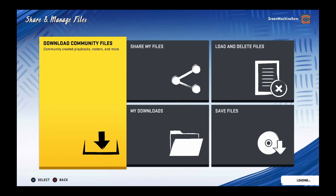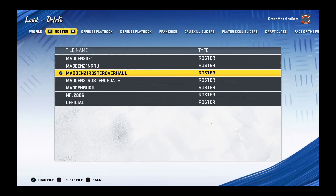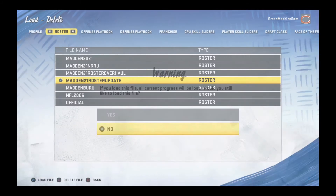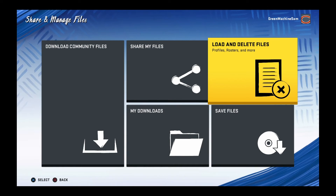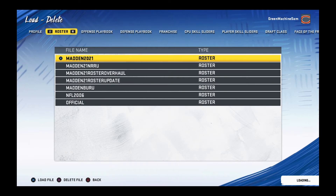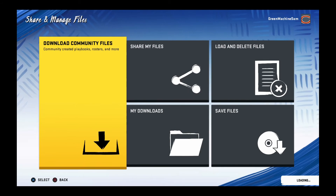Once you download it, you're going to want to head back out to this section and go to Load and Download. Go ahead and pull it up — you just want to pull it up like so, and you can do whatever you want with it. You can load it into Franchise, you can manage it. Shoutout to whoever made that NFL 2006 one — that's an awesome file. I might do a rebuild on it, but I don't know if I want to go back to Madden 20.